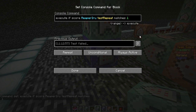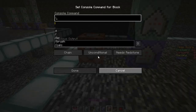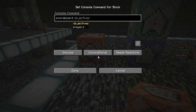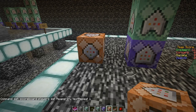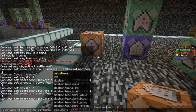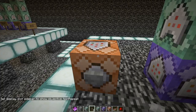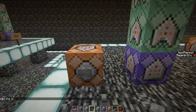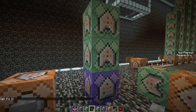It says 'test failed' because test_repeat does not match 1 because the score hasn't been set yet. So we're going to make a command block that will set it for me: 'scoreboard players set reaper_arrow test_repeat 1.' Just to give a visualization, we'll set the display of the objectives in the sidebar to test_repeat. It disappears because no score has been set. Now let's press the button - it instantly goes to two, says 'it's one' in the chat, and then sets it back to two.